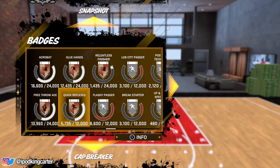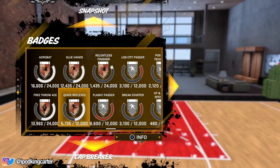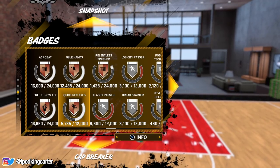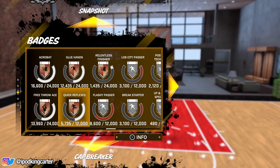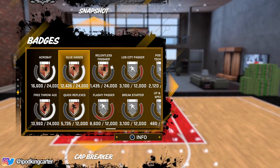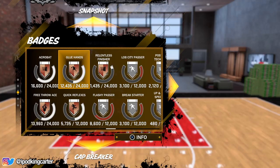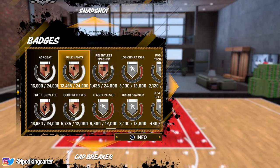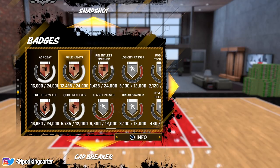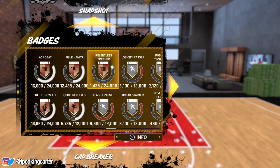Quick reflexes — you've got to play the passing lanes. Go to the Gatorade training building, go all the way in the back where they test hand-eye coordination, and you get about 500 points per round. Just keep spamming that until you max this badge out. Glue hands is for catching passes from a long distance — not many people pass to me from long distances since I'm the point guard, but having it halfway to silver is pretty good.